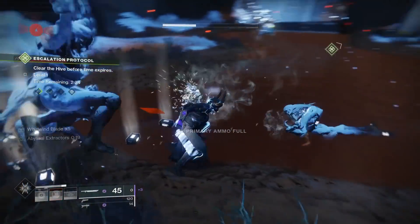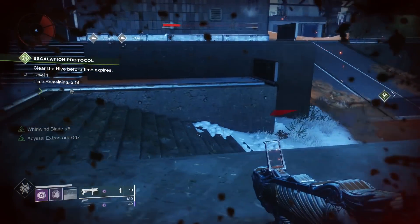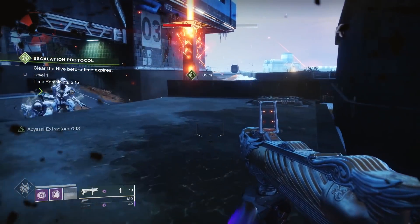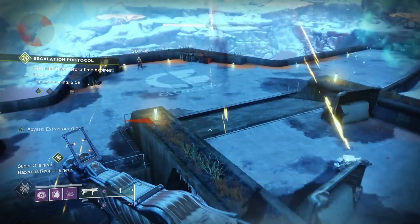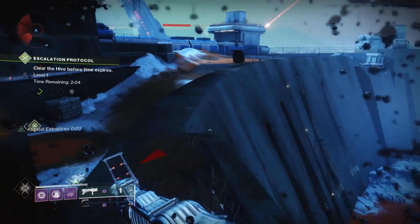This is one of the reasons why we're using the Fighting Lion — because it's Void. The buff to Nezarec's Sin was that the duration of Abyssal Extractors got increased, and now rapid kills can extend the perk timer up to a full 20 seconds. Not only that, but continuous kills can keep refreshing the timer. The entire time Abyssal Extractors is active, all of your abilities are recharging so much faster, and so is your super. So on its own, the helmet is godly now.